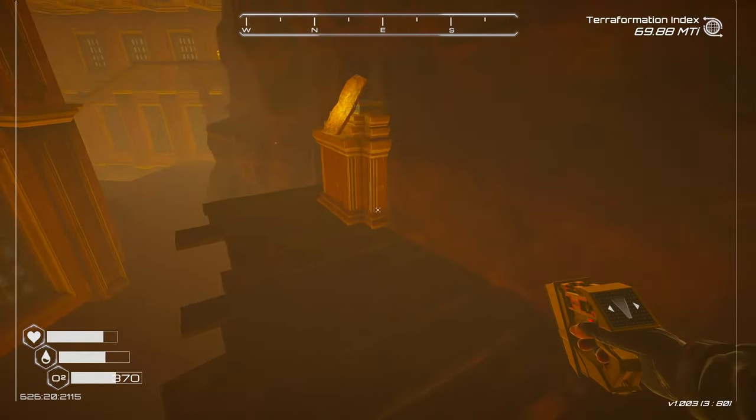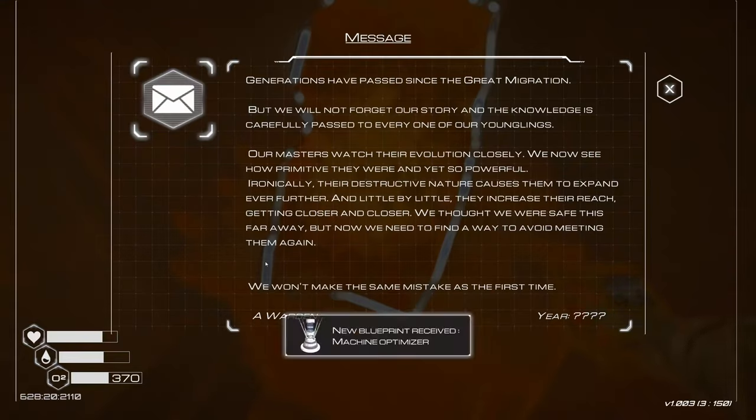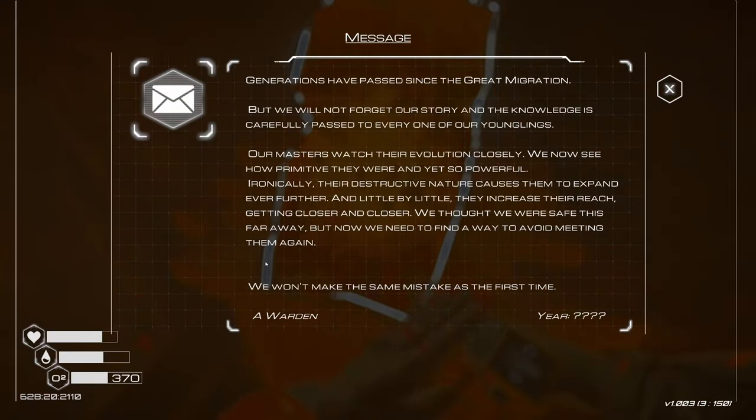Let's see what this says: 'Generations have passed since the great migration, but we will not forget our story and the knowledge is carefully passed to every one of our younglings. Our masters watch their evolution closely. We now see how primitive they were and yet so powerful.' Ironically, their destructive nature causes them to expand even further, and little by little they increase their reach, getting closer and closer. We thought we were safe this far away, but now we need to find a way to avoid meeting them again. We won't make the same mistake as the first time. It doesn't tell us what year this was, and it says a warden.